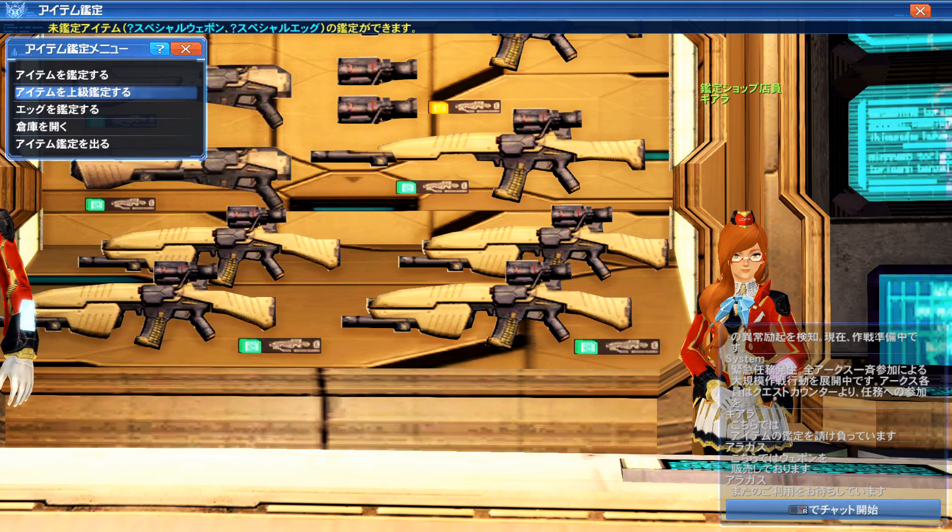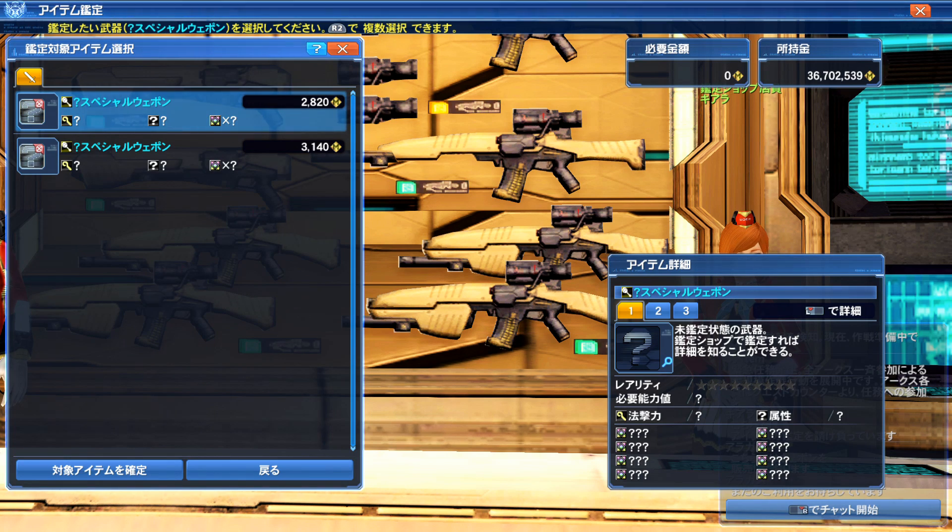You can do it however you see fit, but the important thing when identifying an item is the selection. Say you get an 8-star unidentified item of something you don't really want — at that point ask yourself: are you better off selling it unidentified, or identifying it first and then selling it to an NPC?